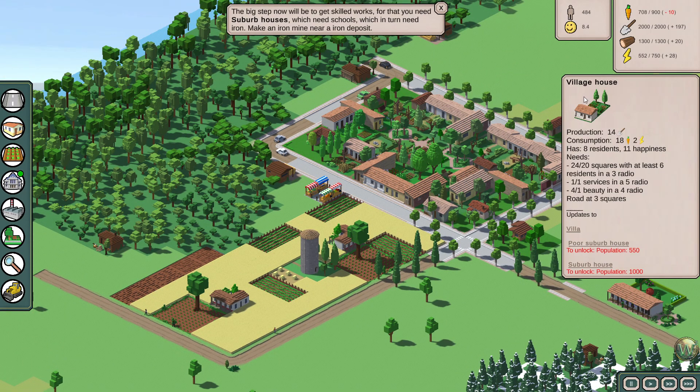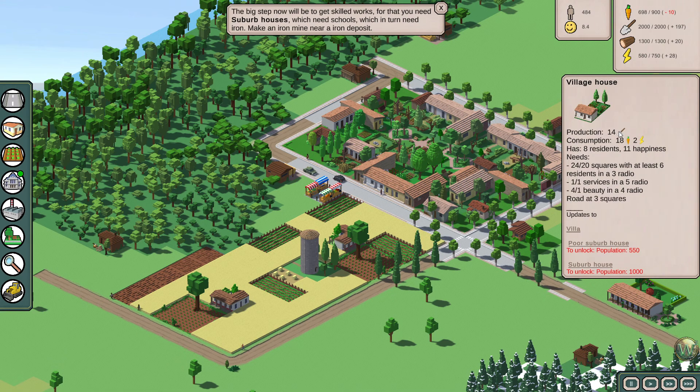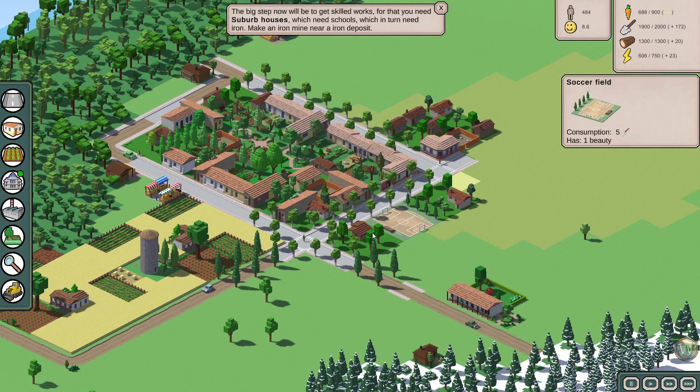The village houses that we have now consume a lot more and don't really produce much more than the poor village houses — they produce the same amount. So while they do provide more happiness to our city, they do not provide more work. So it's another thing we have to balance. And I want to place that soccer field that we took down last time here, just to try and enhance this area beauty-wise.